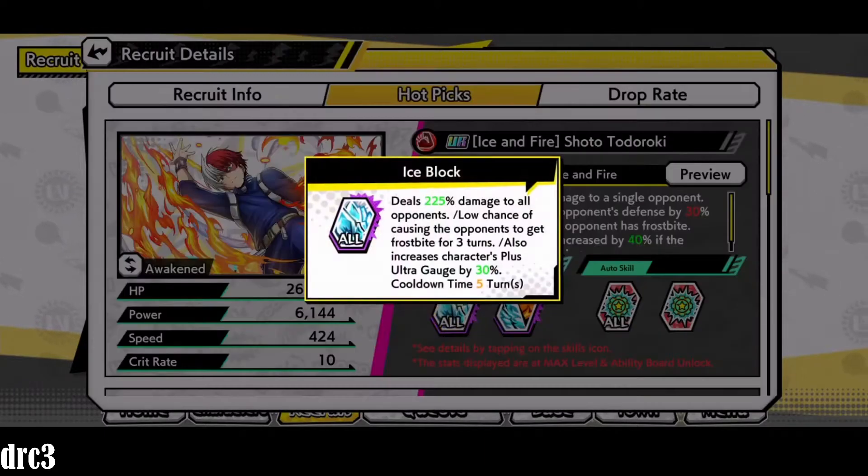His Ice Block move doesn't tackle — it deals 225% damage to all opponents with a low chance of causing frostbite for three turns. That's not great, but it also increases the character's Plus Ultra gauge by 30%, which is good.